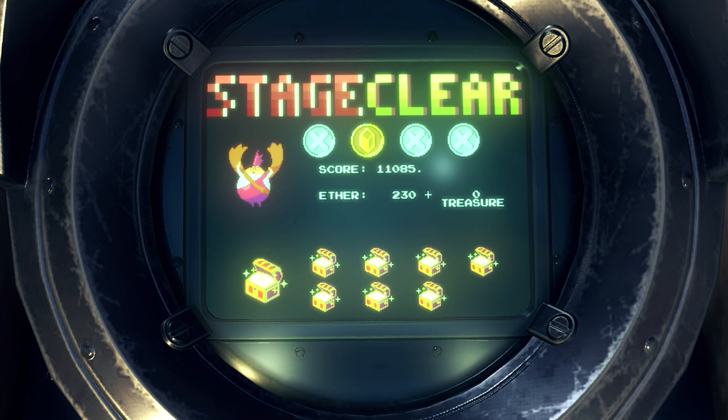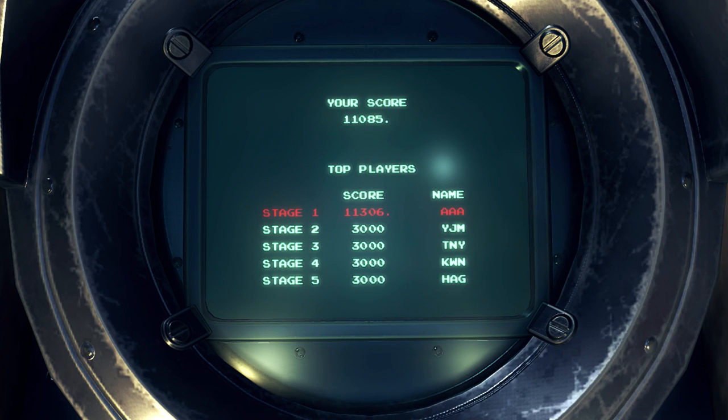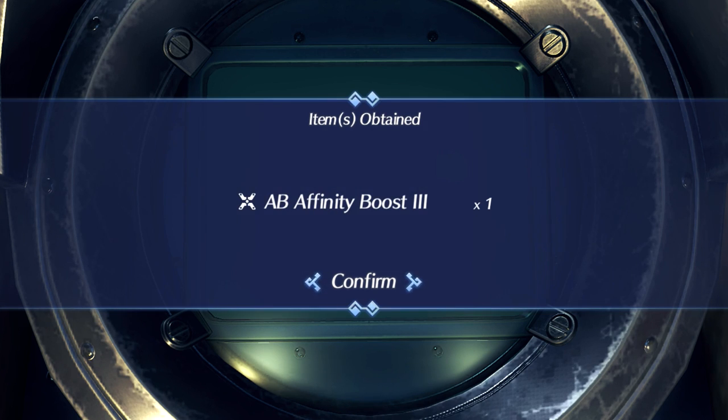We open up these eight chests — a lot of parts. No new high score this time. An insect slaying special, a frontal force special — that's kind of good. Movement Heal, Beast Hunter, Silence Direct — not into most of those. And then an Affinity Boost on her specials.